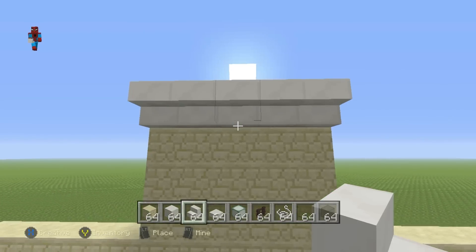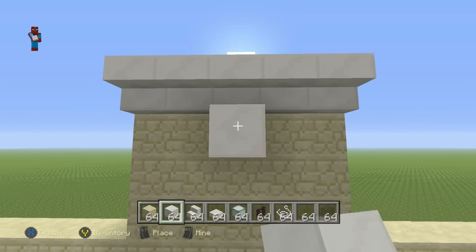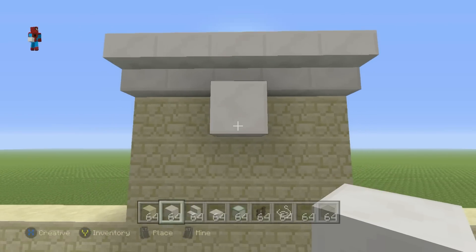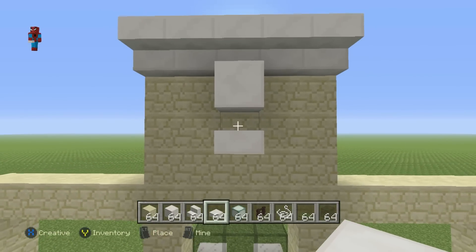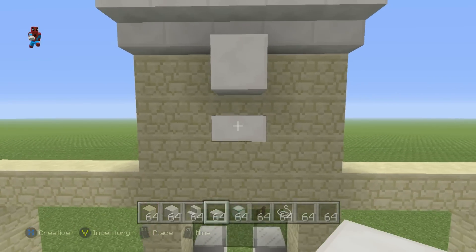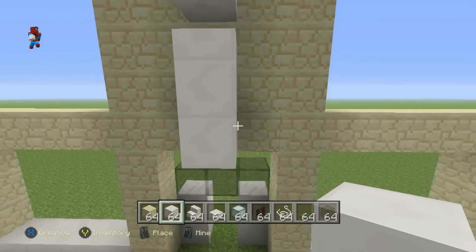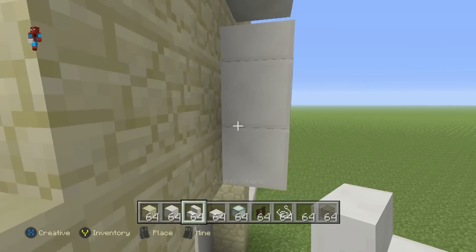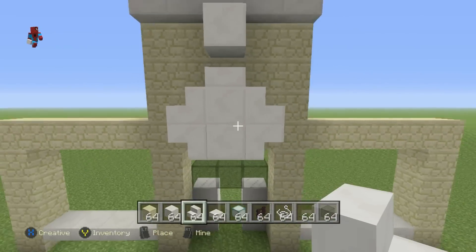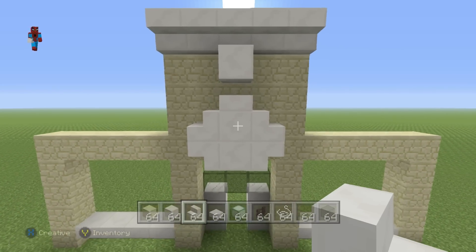Underneath the top center upside-down quartz stair, place a quartz block. Coming down from this quartz block, leave a half gap and place a quartz slab in the lower half of that same block position. Then place two block of quartz coming down from those slabs, then do upside-down and regular-facing quartz stairs left and right of those two lower quartz blocks, kind of forming a circular-ish shape.